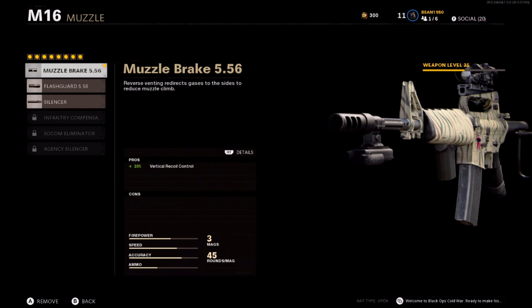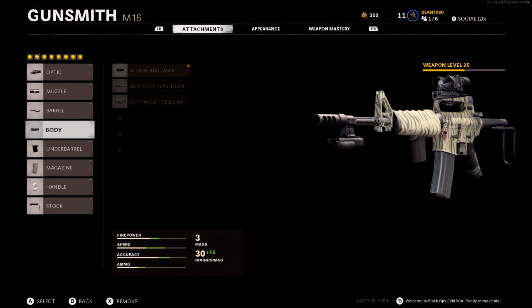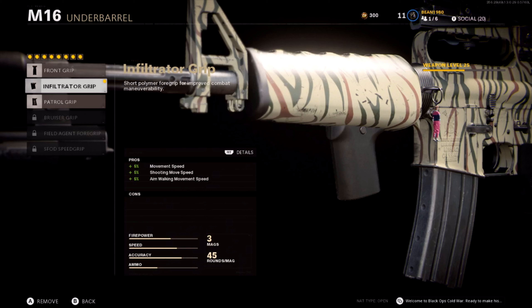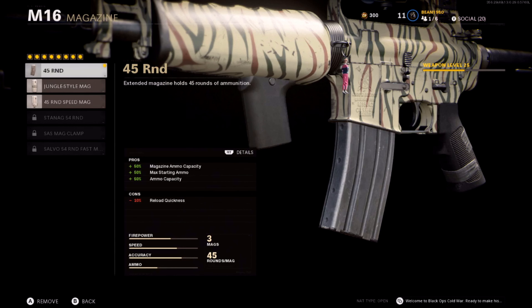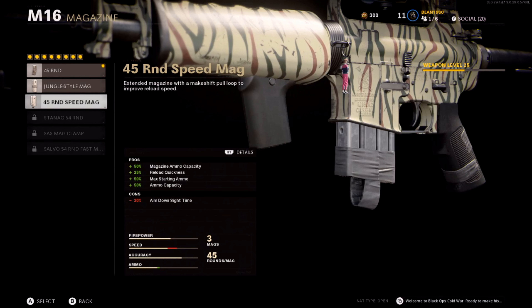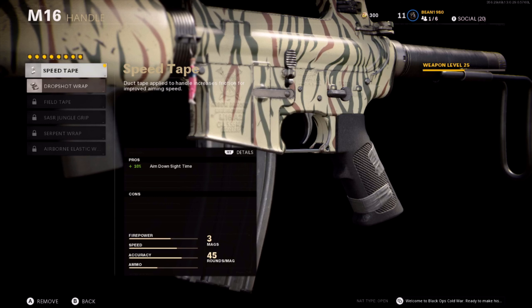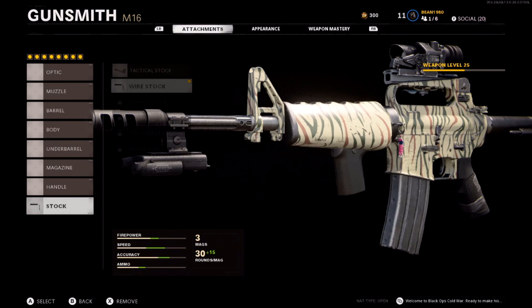For the muzzle I use the very first one for recoil control. I use the 15.9 inch Strike Team barrel because I like the extra damage and the extra fire rate — this is very very important, use that barrel as soon as you get it. For the body I use the Steady Aim laser. For the underbarrel I use the same second grip because it hits every category and there is no downside to that grip. I use the 45 round mag. I use the Speed Tape because it helps with aim-down-sight speed, and the Wire Stock for the sprint-to-fire time.